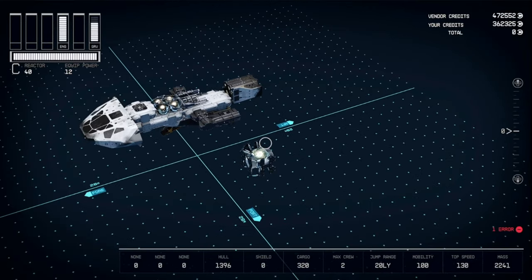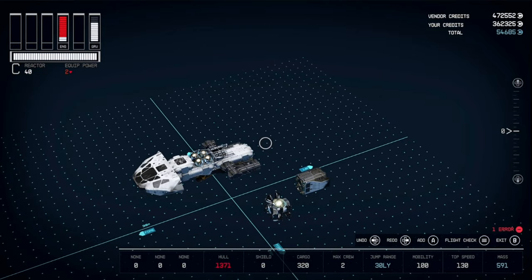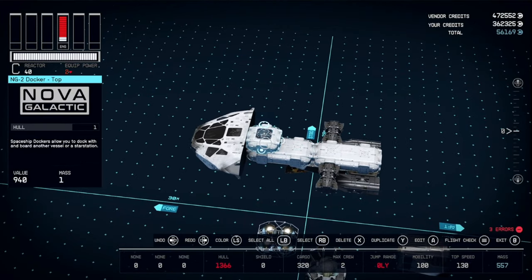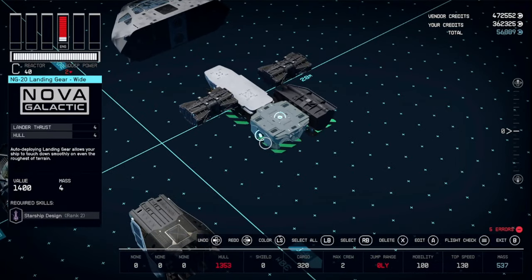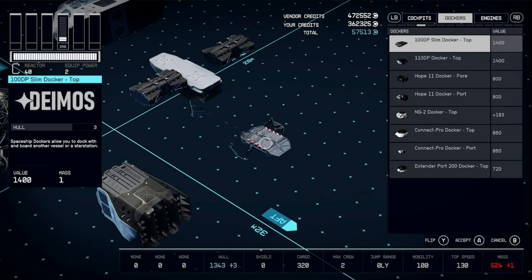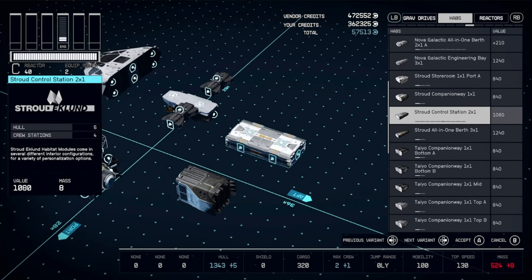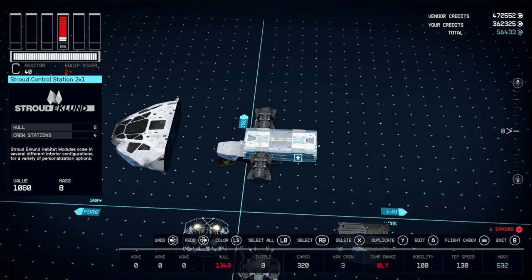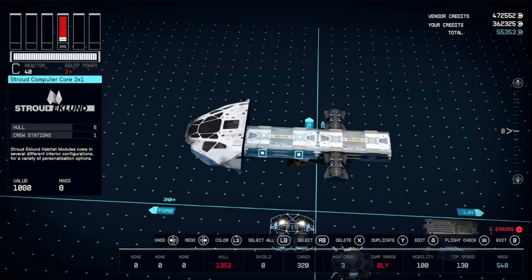Pull the reactor off to the side for now and one of the engines. Delete the rest temporarily just to get them out of the way. Pull your fuel tank to the side, delete the grab drive and the docker — I'm going to replace these habs with Stroud ones, and also get rid of all the landing gear. At the bottom I'm going to start with a control station, then follow that with the computer core.